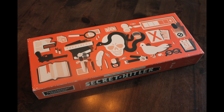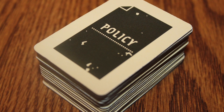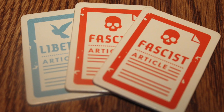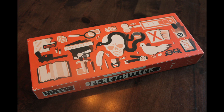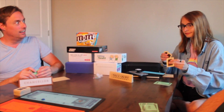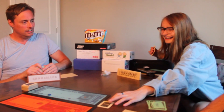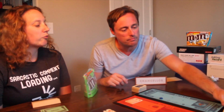During the legislative session, the president is going to draw three policies from the policy deck. Now there are almost twice as many fascist policies as liberal policies, but he's going to draw three of them. He's going to see these, and they're either going to be liberal or fascist, or a mix thereof. He is essentially going to take one, put it down, and pass two to the chancellor. The chancellor then is going to decide which one of those is the policy that will be enacted — he'll place one face down, and he'll put the other one on the board.